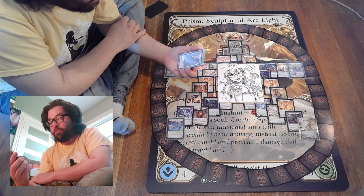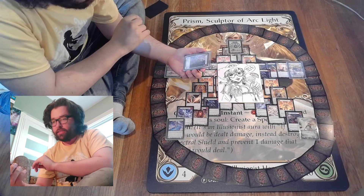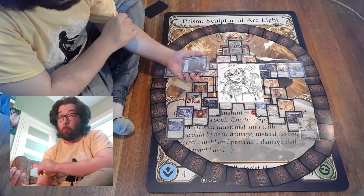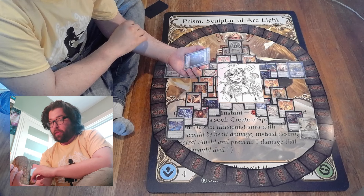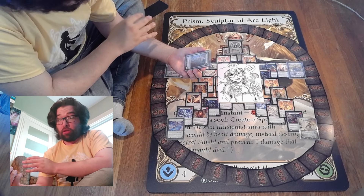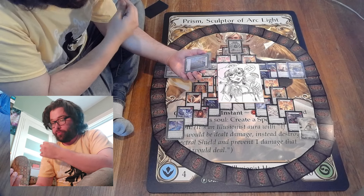When this Figment — this legendary Figment, so you can only have one of these — enters the arena, make a ponder token. Costs four and it's an instant, so it doesn't block or anything else like that.